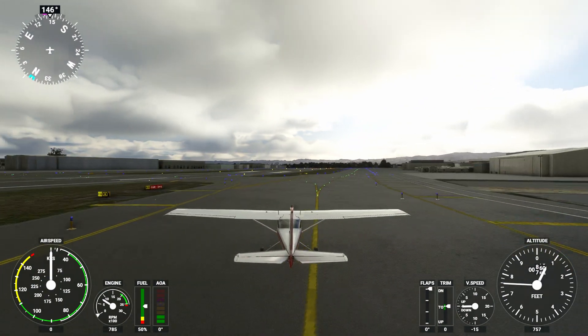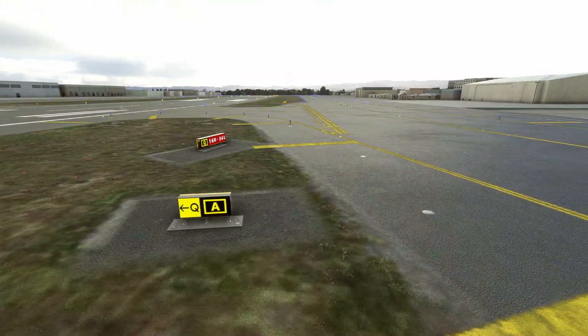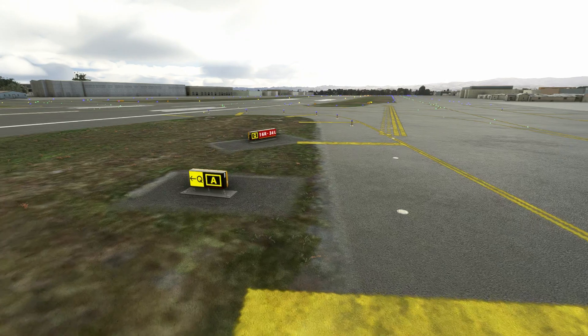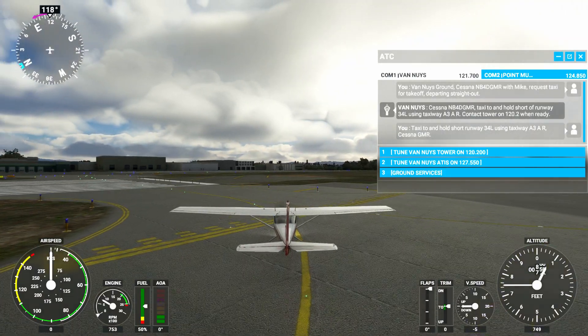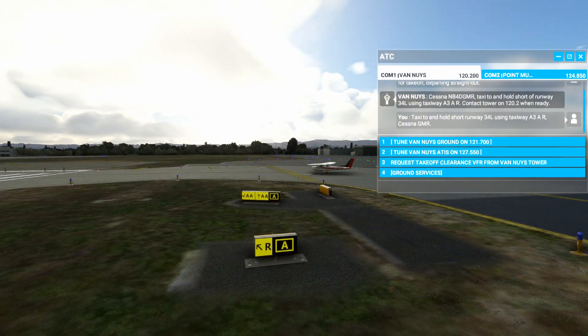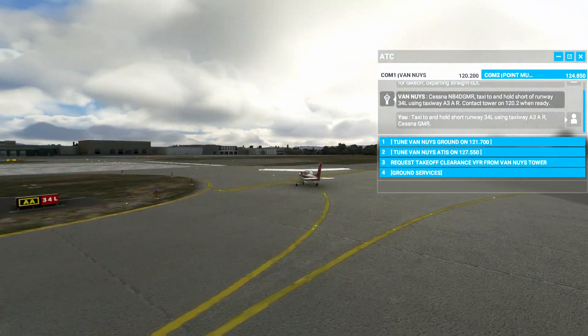Let's stop here and have a quick look at the location and direction sign at this point. We can see that it indicates that Quebec is this taxiway, so Romeo should be next. Now I'm at my hold position at what should be Romeo and, looking at the sign, we can see that indeed I am on Romeo and holding for runway 3-4 left. I'd request takeoff clearance here.